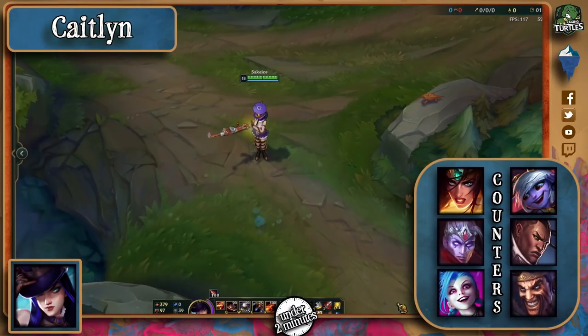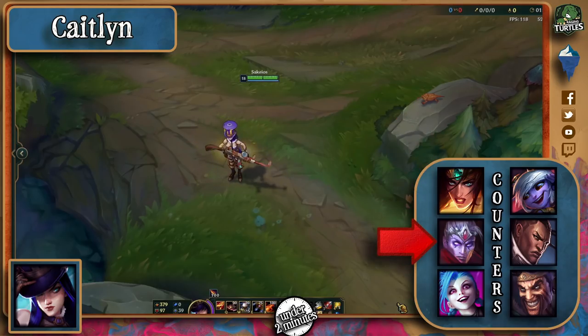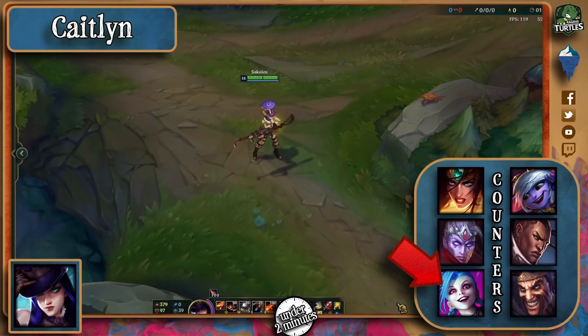The pokiest champion in the bot lane if played right. To counter her, pick someone like Sivir who can use her shield for free mana whenever going over her traps, or Varus who can keep his distance and Q her down to low health. Jinx works quite well too since she can equal her range with her Q up.